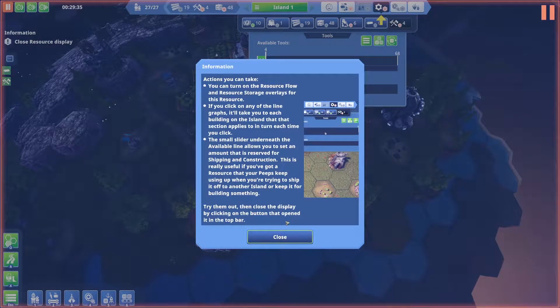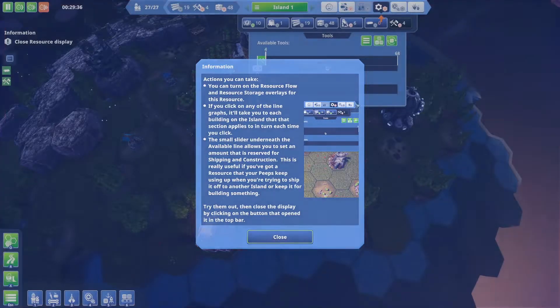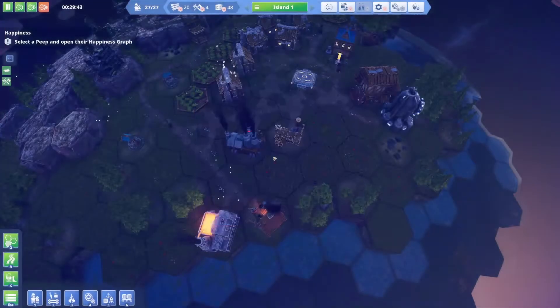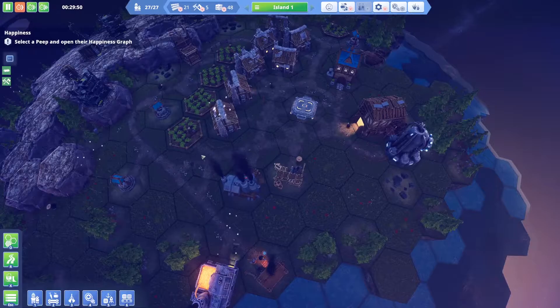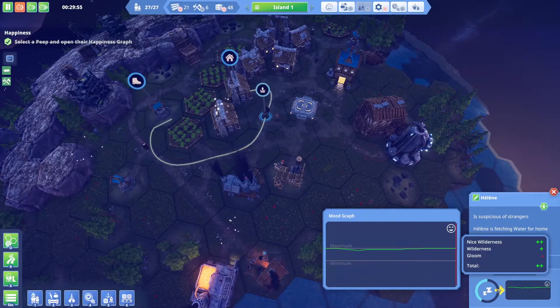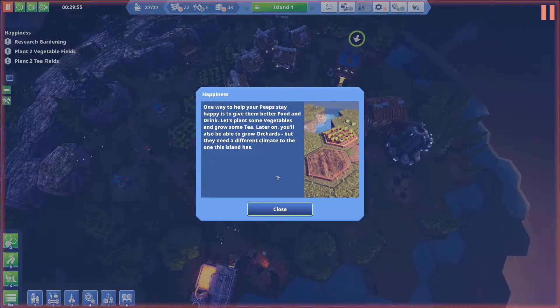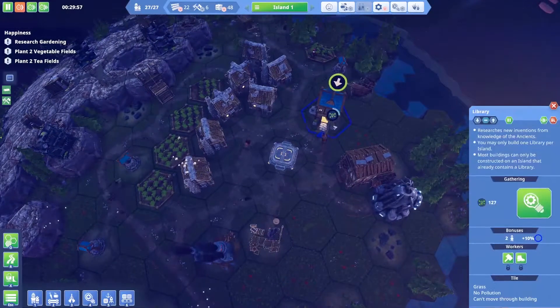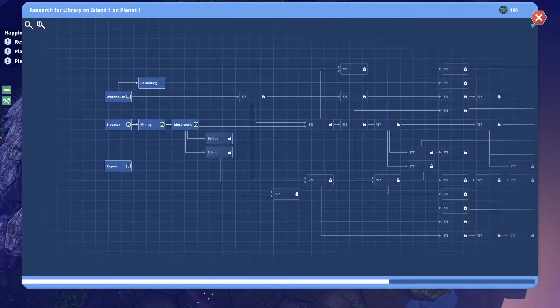You can turn on the resource flow and resource storage overlays, and clicking on the line graphs takes you to each building on the island that the resource applies to. Your people are becoming unhappy — they're working hard and dealing with pollution from some buildings. Unhappy people will move and work more slowly, so it's worth keeping spirits up.